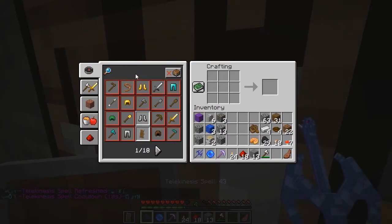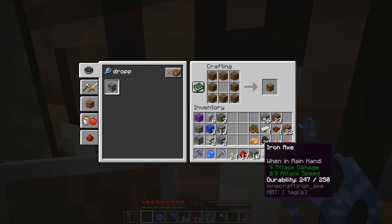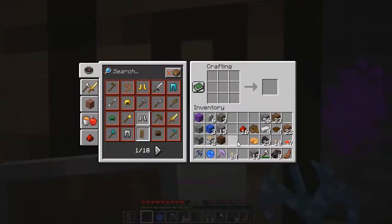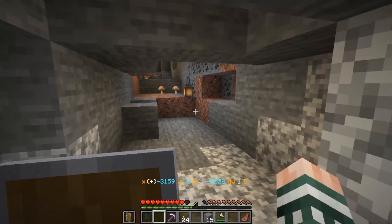Now let's see — we want a dropper. Actually, I don't remember the last time he's had us getting a dropper, because usually he has us getting a dispenser instead. So it's very rare that he asks for a dropper. And a note block. That takes care of the note block. And dried kelp block. Hmm, wait — excuse me, but can this be true?